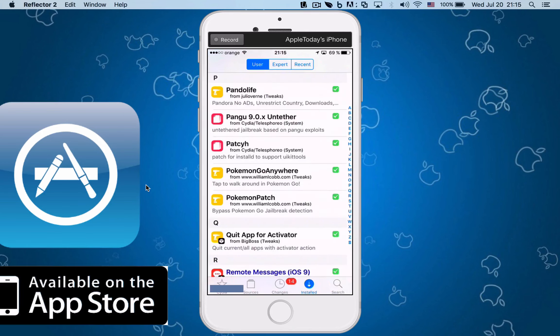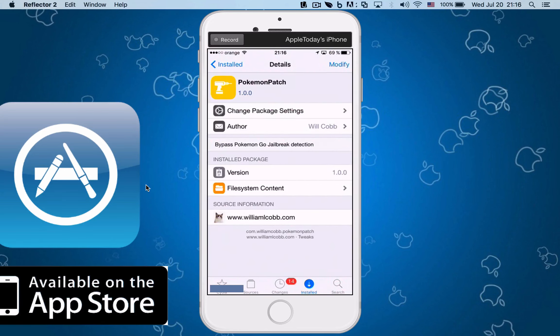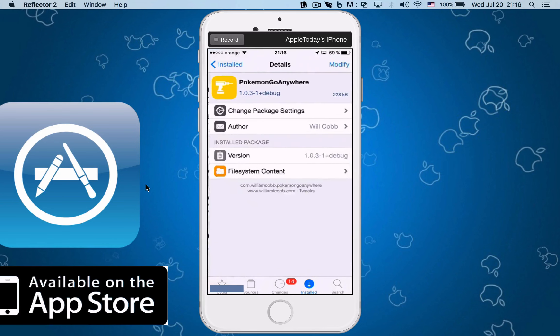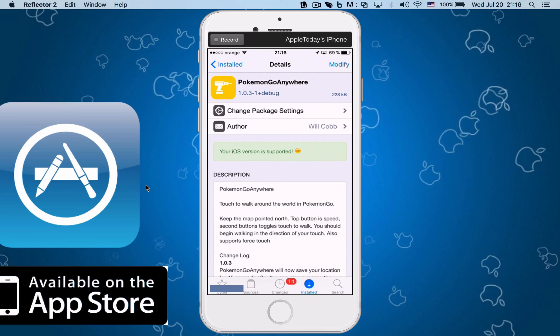Basically you just have to go to Cydia if you're jailbroken, and this is very recommended because otherwise there are different tutorials on how to do this, but this is the easiest way. First things first, we need Pokemon Patch — this will patch the game because it has jailbreak detection. This is by Will Cobb and I will have the links in my description where you can get these installed. You have to basically add his source.